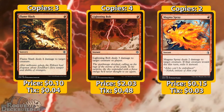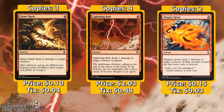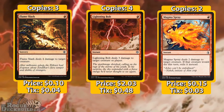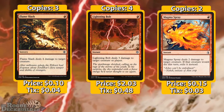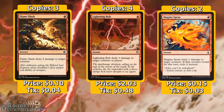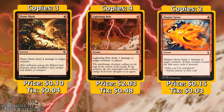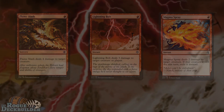We also have four Lightning Bolts — classic Lightning Bolt, deals three damage to anything at instant speed. It's objectively better than Flame Slash, which is why we're running a playset instead of three. To round out the red spells, we have two Magma Sprays. We can lob two damage at a big creature like Ulamog's Crusher if they're playing a reanimator strategy and then use an actual removal spell to exile it, or take care of smaller creatures that keep persisting and coming back.